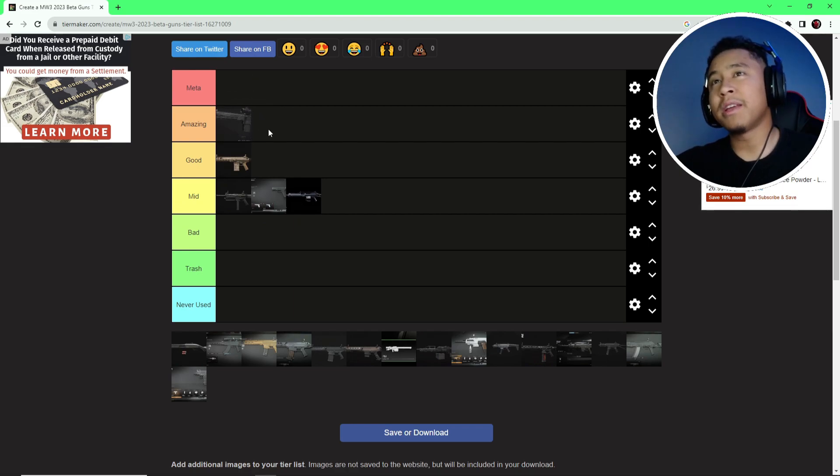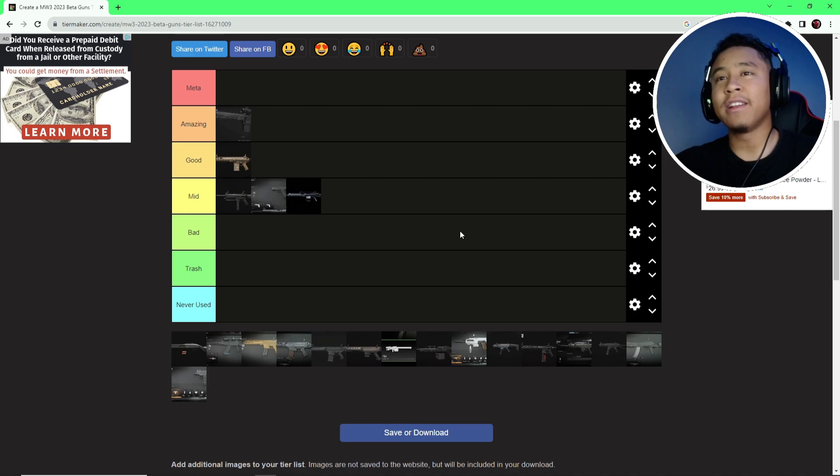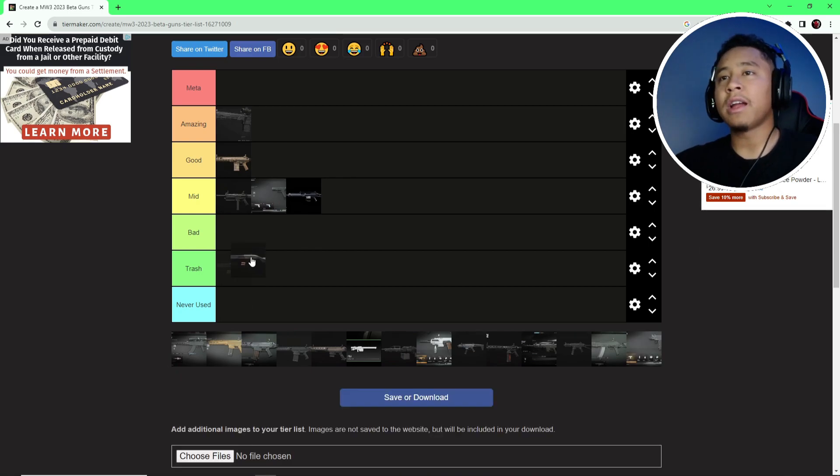We got the KV Inhibitor — I'd probably put it in amazing, actually. It doesn't get many hit markers, which is kind of weird for a semi-auto sniper, but I think it's pretty good overall. I was slapping people on Rust — you just pick a corner, hide on the ground somewhere, and you're just picking off people non-stop. Not that I hide or anything, I'm a submachine gun player, but it's really nice. Very satisfying to kill with.